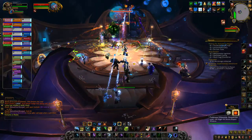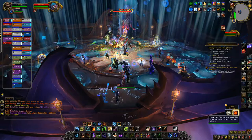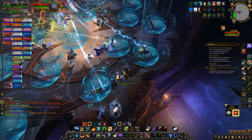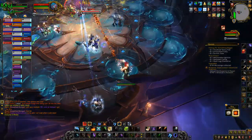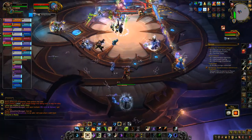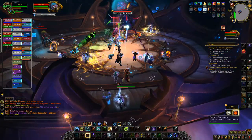Throughout the fight there will be these blue circles that go all over the room — you just don't stand on them. It's really easy but every time we seem to have people get killed by them. They happen in a succession of threes, so you pretty much get into a clear spot, then sidestep to a new clear spot, then sidestep back to your first clear spot. It's just that easy.